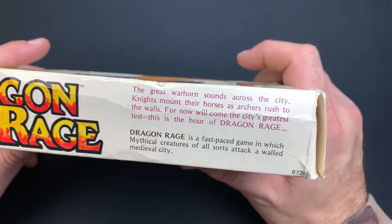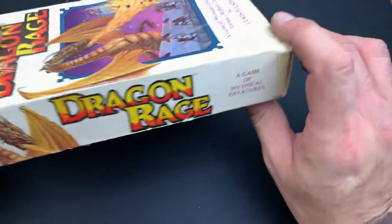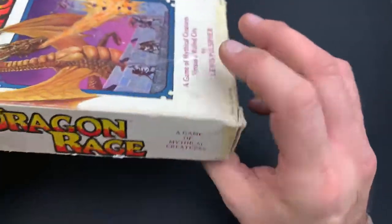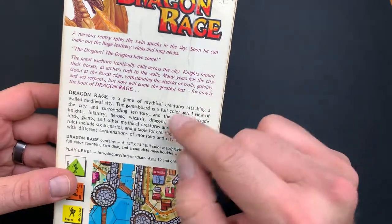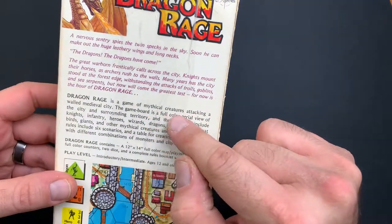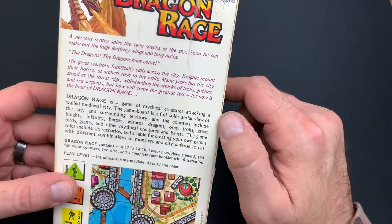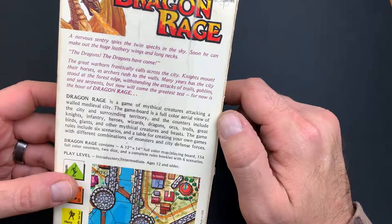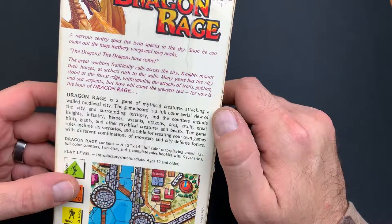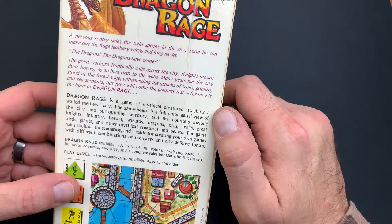Dragon Rage is a fast-paced game in which mythical creatures of all sorts attack a walled medieval city. The game board is a full color aerial view of the city and surrounding territory, and the counters include knights, infantry, heroes, wizards, dragons, orcs, trolls, great birds, giants, and other mythical creatures and beasts. The game's rules include six scenarios and a table for creating your own games with different combinations of monsters and city defense forces.